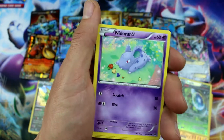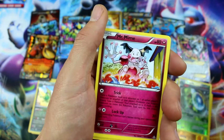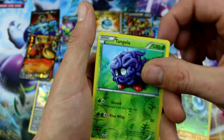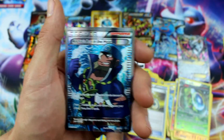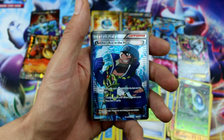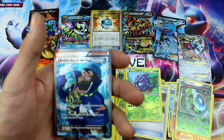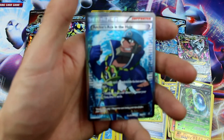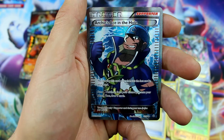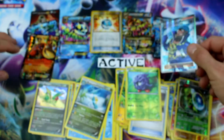Chinchou, Tynamo, Nidoran, Tentacool, Combusken, Mr. Mime, Acrobike — there's a good card! Tangela, and... High five! Number 9! Are you serious? I don't even know if that's even possible! How did we get 9 epic pulls? That's incredible! That is our fourth Archie's Ace in the Hole!